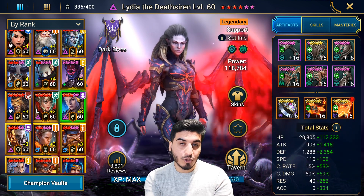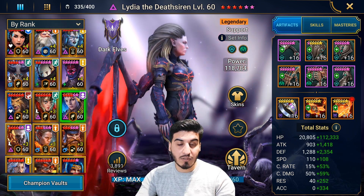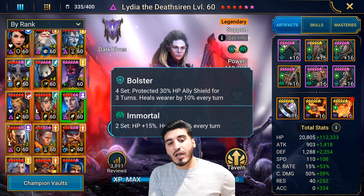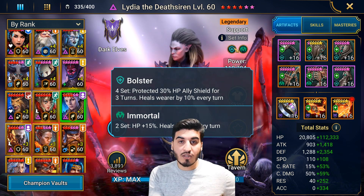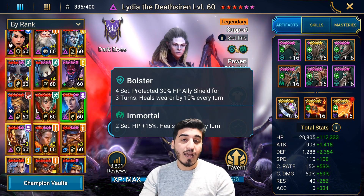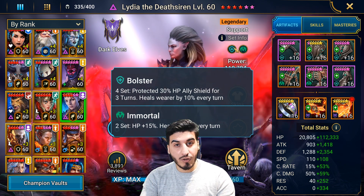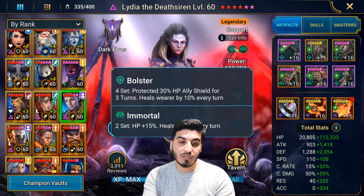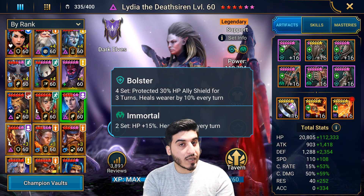Then you have to buy the forge pass, which some people take, some people don't take. So for that reason, it's a bit lower on the list. But it's a very, very strong set. Like every other set on this list, it's going to have a 30% HP shield. So the max HP of the champion wearing this set — 30% of that HP gets put up as a shield for all of your allies. And on top of that, you have 10% healing on this champion, which is very good for arena defense and offense for staying alive. It's a really good set. It cannot be stripped.